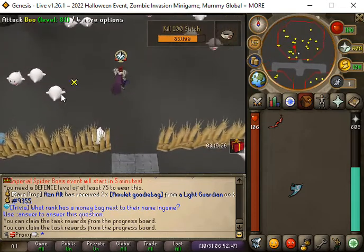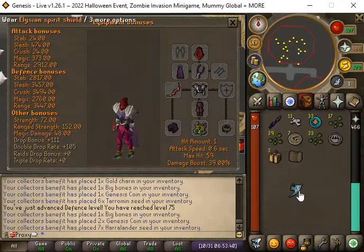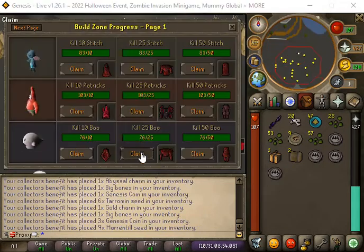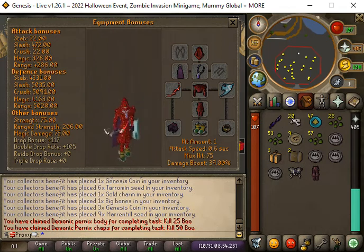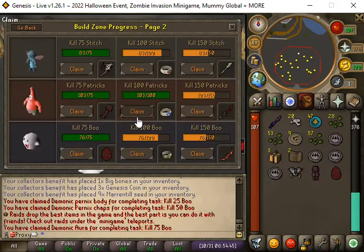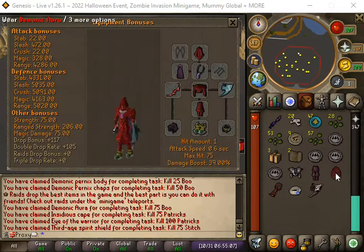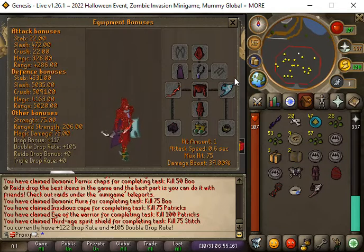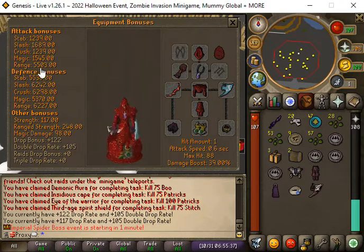75 Defense achieved - it looks like it gives more defensive bonuses, so that's good. We can now claim these. Our Range is at 42.86. I noticed there's a next page - you can see page two. We got a Demonic Aura as well. Our drop rate goes up when we put this on - it went from 117 to 122 drop rate. That's a good boost.